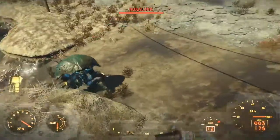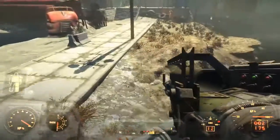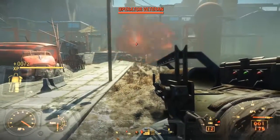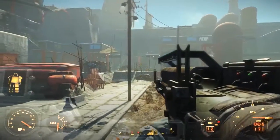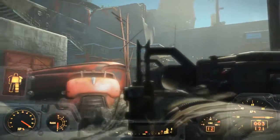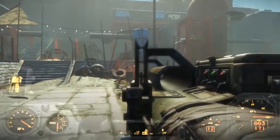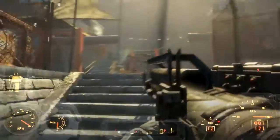Hello everybody, welcome back to another Fallout 4 tutorial guide here on the Nuka World DLC. Today I'm going to be showing you guys how and where to get the Project Cobalt Schematics from the Nuka World DLC. This will probably be the last kind of thing you need to do — it's like the end reward for completing pretty much everything there is to do in the game.